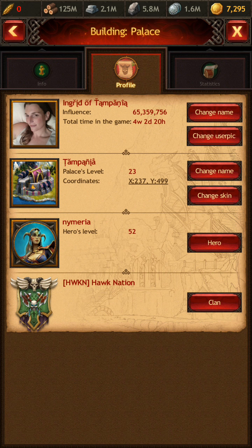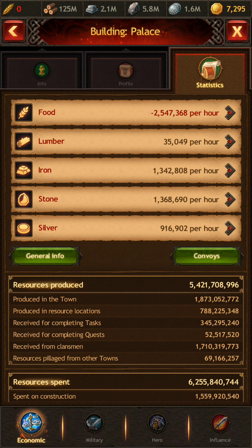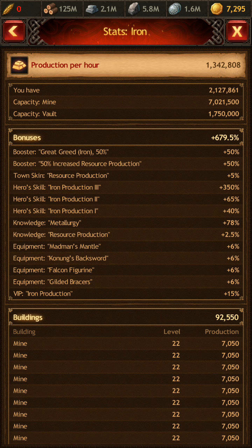If you click on Influence it'll take you to your profile tab, and you'll want to go to the Statistics page. This is where you'll find out how much you're producing of everything. With my current setup, we're producing 916,000 silver per hour, 1.35-1.36 million stone per hour, and 1.34 million iron per hour. This is a lot of production — it's really going to help out the clan. Capacity is an important factor: as your farm approaches capacity and reaches it, it stops producing at full output.